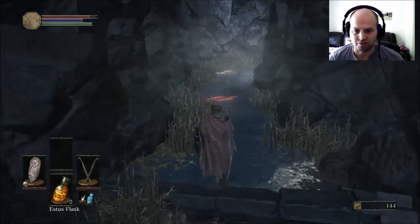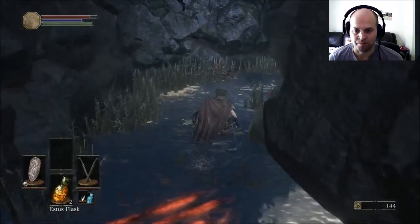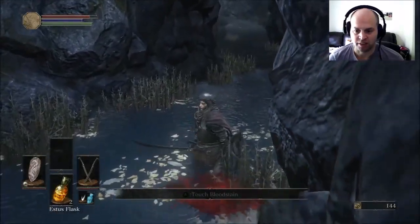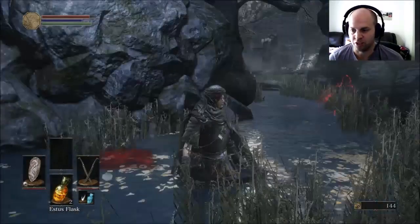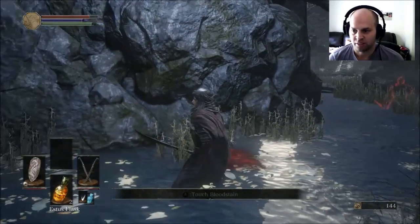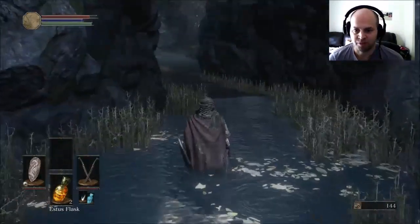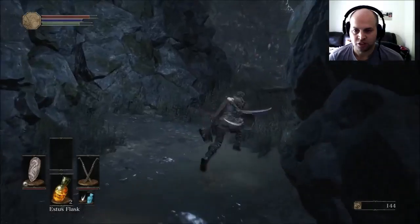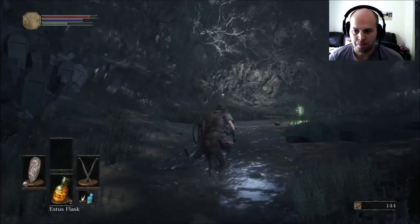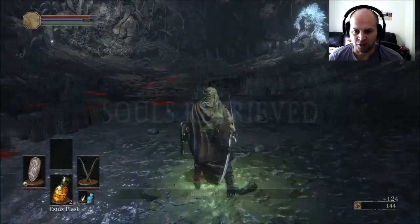This little secret area — you can just touch the bloodstain and you'll see the people; you basically see how they died. This is pretty cool. There's a lot of bloodstains here, that should tell you something. Oh here's my souls from where I died.